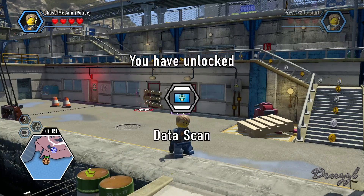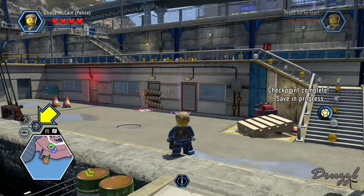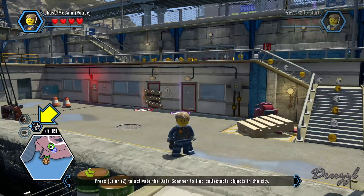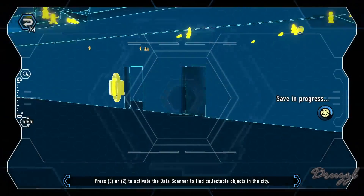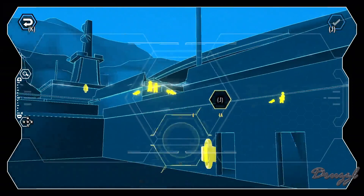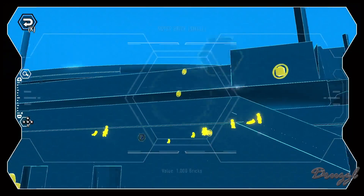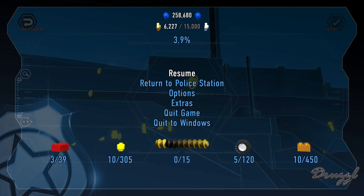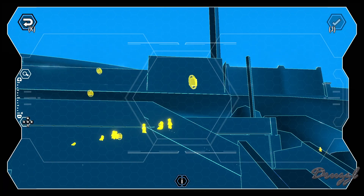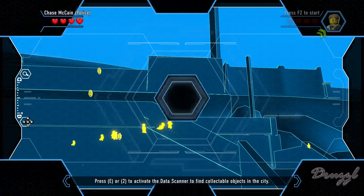We've got the data scan tool now — it looks like it's mapped to E or the number two. There's one right nearby but I can't get into that area, and a couple up higher I haven't been able to reach. Let me figure out how to exit the scan mode and back out.